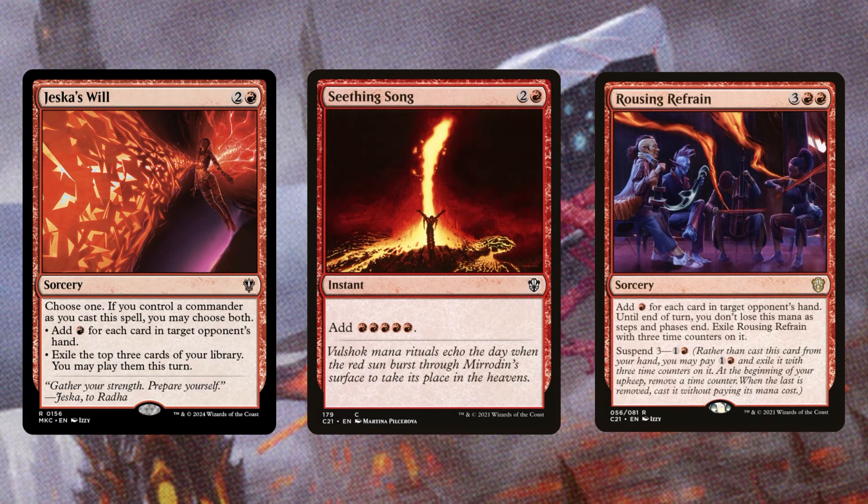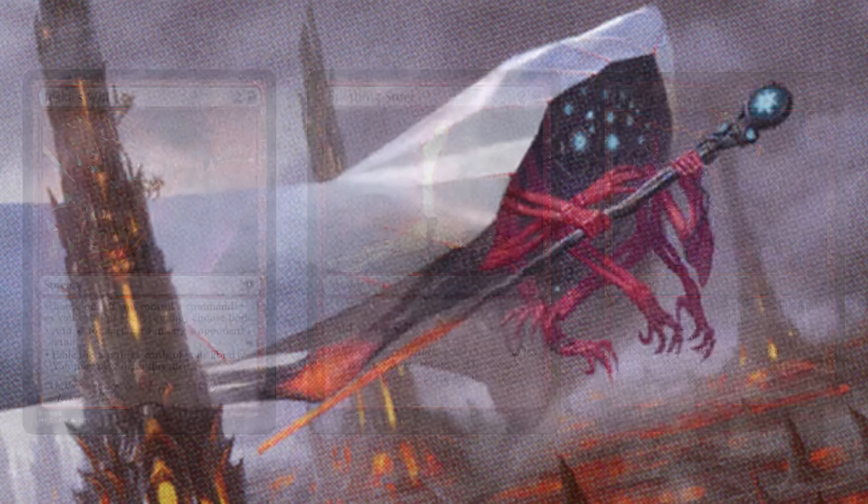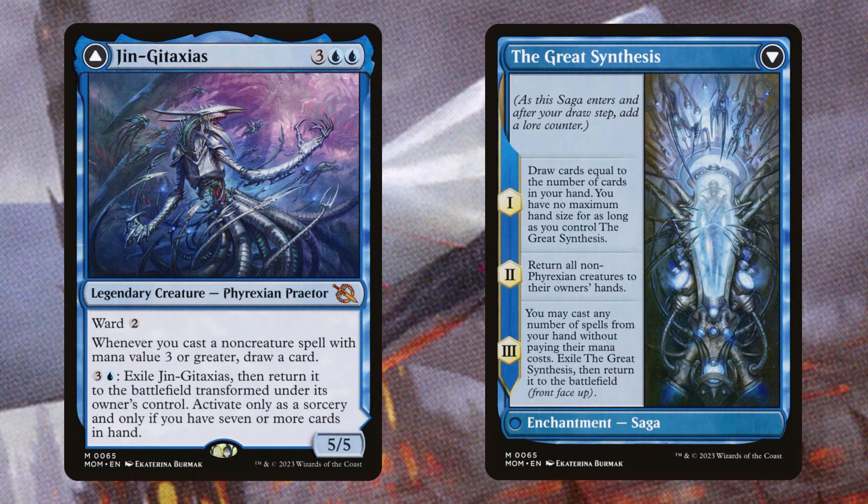Jeska's Will, Seething Song, and Rousing Refrain are just some solid rituals that get us into our commander really early. Jhoira's Familiar is going to be some solid card advantage, and if you flip this over you're going to draw a ton of cards. It's going to be a one-sided board wipe because all of those goblins and your commander are also Phyrexians, and then if that wasn't good enough, that last ability probably just does win you the game — you get to basically cast everything for free until end of turn. You have Omniscience, and yeah, that's going to trigger your commander a ton. They cannot let that get off.